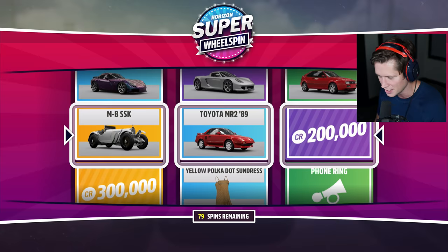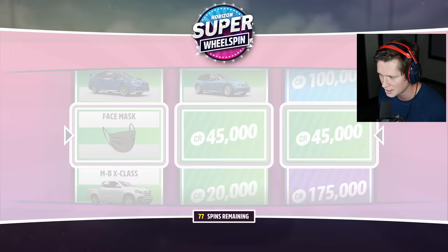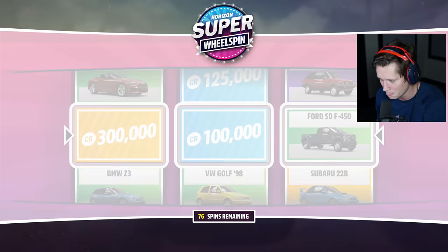I see a lot of gold on that left side. Thought we were going to hit it there! 325, $360,000 or 370,000 — not bad. We're going to have one more after this, this is the second to last. We got a Koenigsegg One — very sick. We might have that already. So that might be an even better deal than we thought.